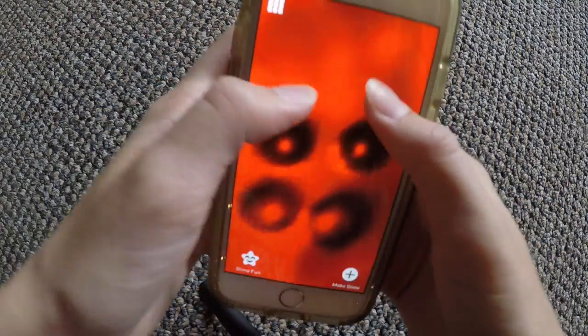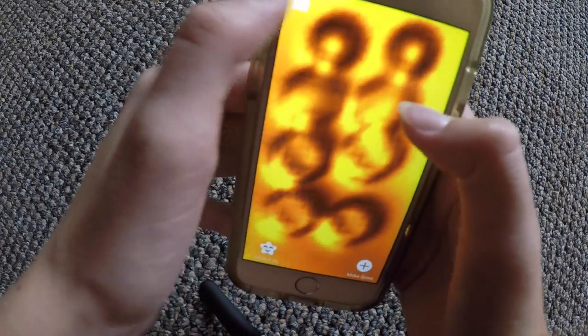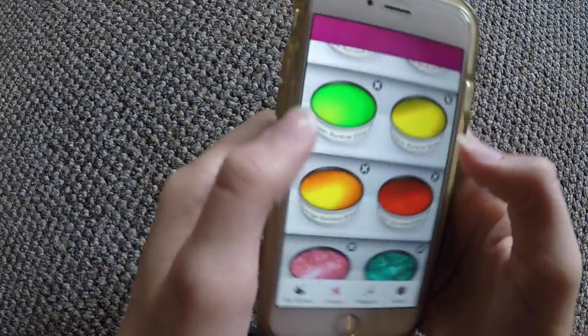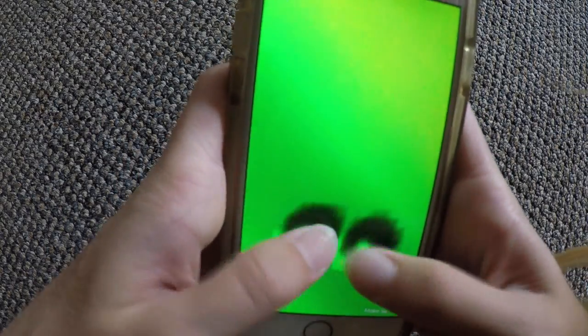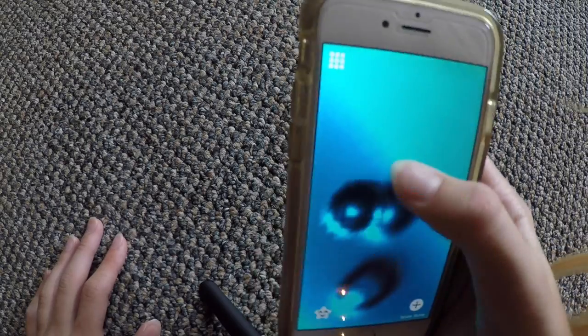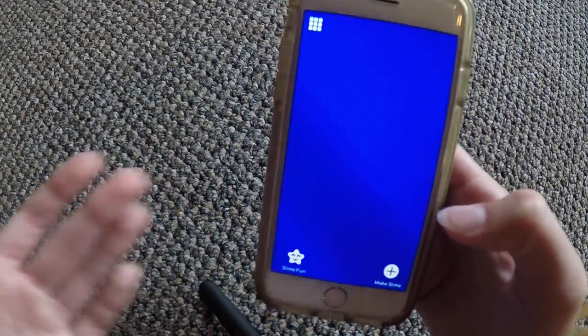This is the red rainbow slime, this is the orange rainbow slime, this is the yellow rainbow slime, this is the green rainbow slime, this is the blue rainbow slime, and this is the purple one — it kind of turned out more blue, but that's okay.